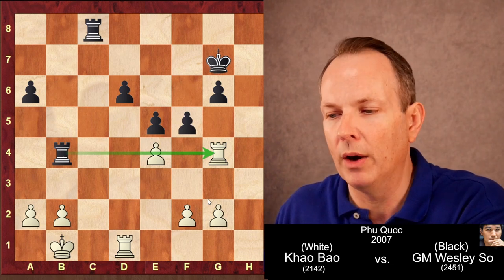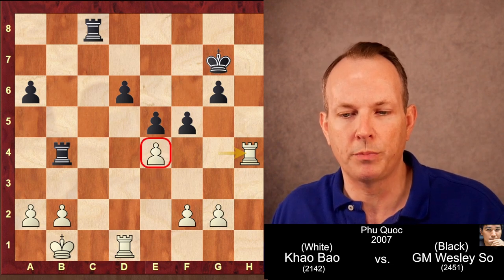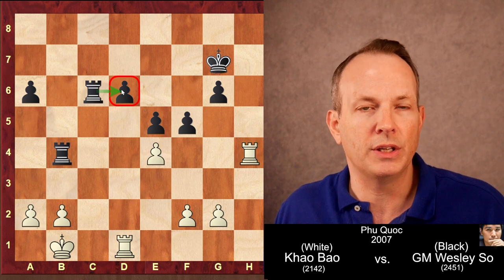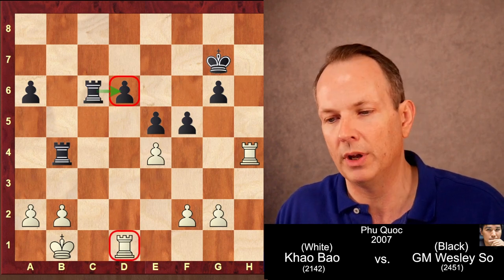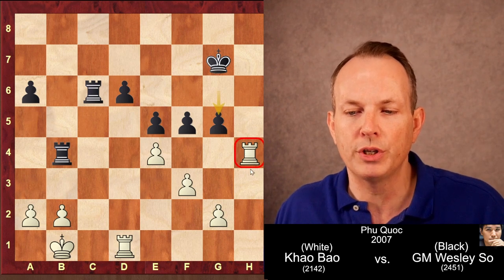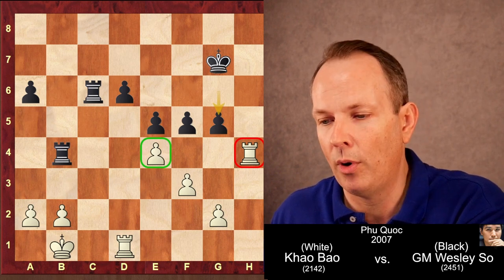A very powerful move by Wesley So. Rook to H4 — white wants to stay in contact with this pawn if at all possible. Rook to C6, defending the D6 pawn which is under attack from the rook at D1. F3, and now G5 — Wesley So wants to push this rook away from the pawn on E4 so he can take it.